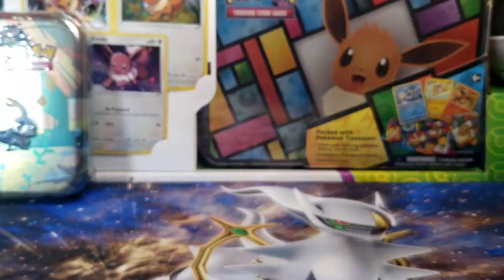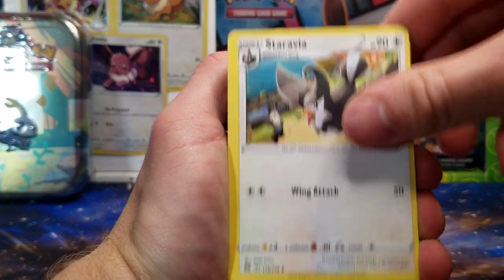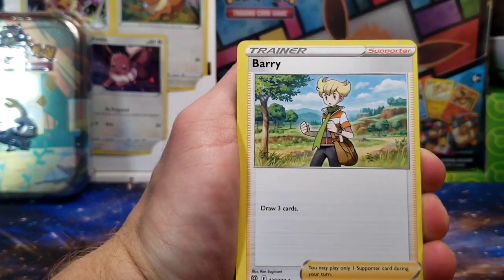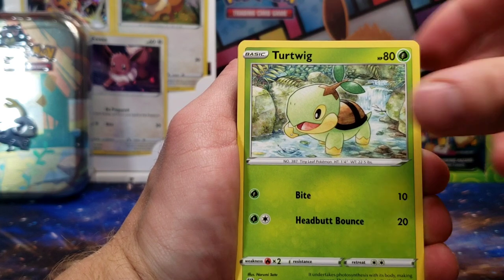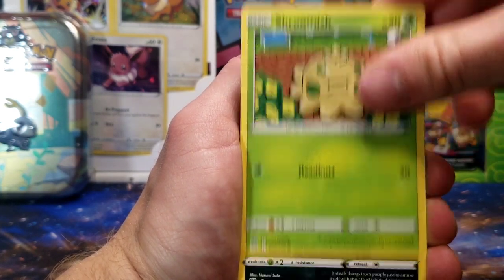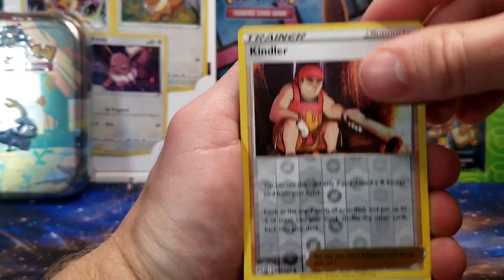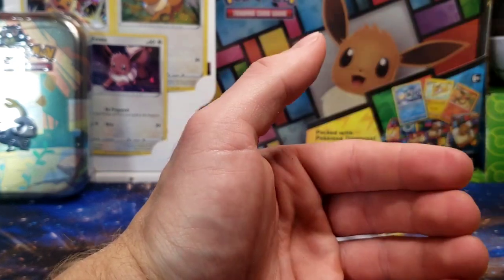Definitely won't complain if we don't get any more from Evolving Skies since we did end up pulling that rainbow. But we can still get something from Brilliant Stars. Got some very off-center Trainer Uncommon cards. Turtwig, Trapinch, Piplup, Shroomish, Purloin, Kindler Reverse, with a Staraptor Non-Holo Rare.